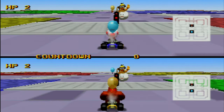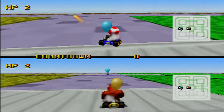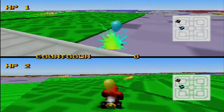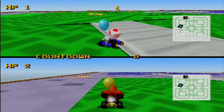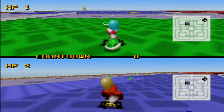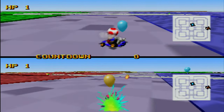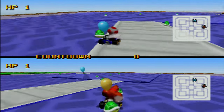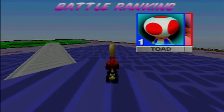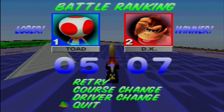You might be wondering what happens if you set the countdown clock to zero — well, it basically just becomes a traditional balloon battle. This setting plus infinite green shells is probably my favorite combination you can do. Make sure you raise the amount of HP though, or the match will be over really fast. And with that, this concludes the video — I hope you enjoyed it. This was Ultratrunk64, see you next time!